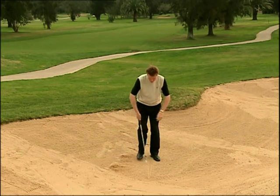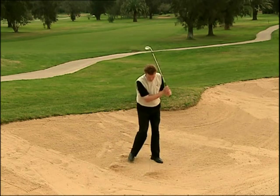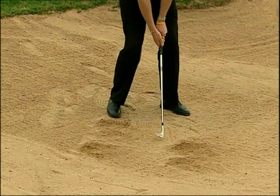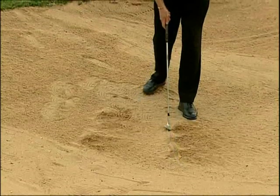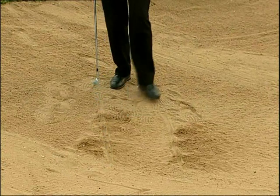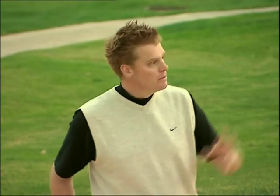Ci spostiamo poi lungo l'altra linea facendo altri tre divot. Ridisegnando le linee possiamo ora controllare la posizione, la misura e la profondità del nostro divot. Il centro della linea dovrebbe attraversare il centro del divot. Mentre affinate la tecnica vedrete che i vostri divot diverranno più accurati. La palla verrà lanciata fuori dal bunker dirigendosi verso il green in una nuvola di sabbia e, se tutto va bene, atterrerà vicino alla buca.